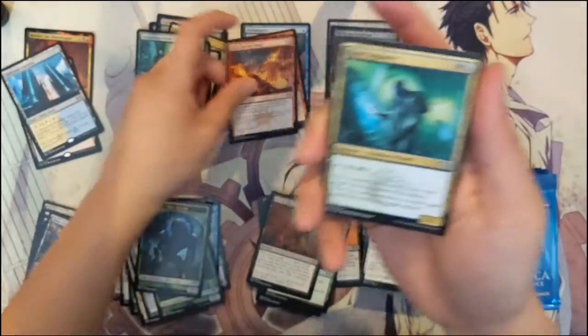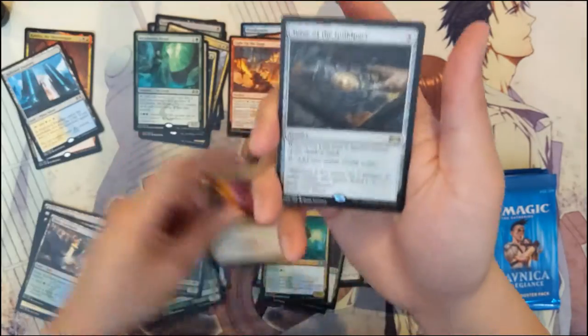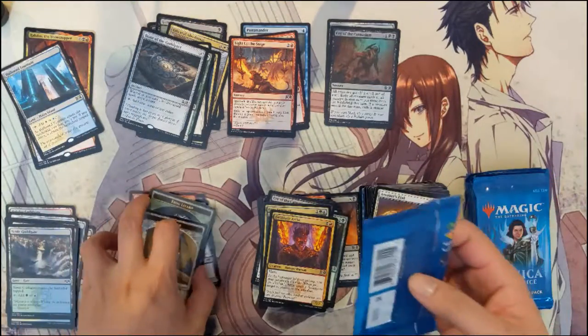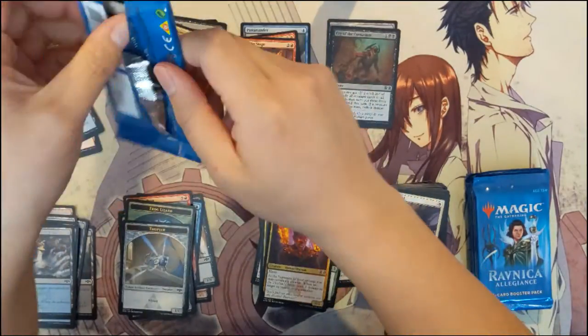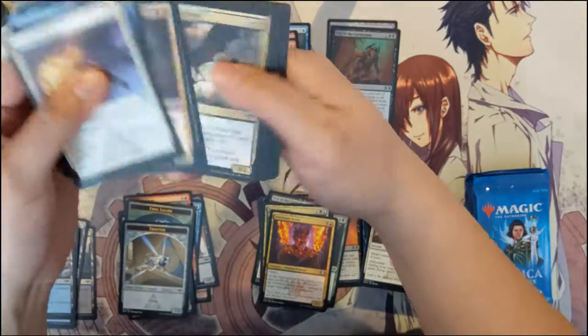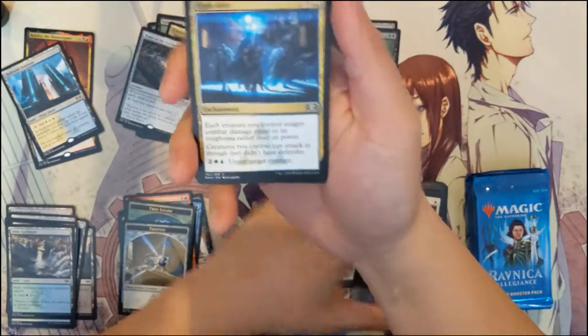Light Up the Stage again — nice. Geyer Engineer, Fire Blade Artist, and the Tome of the Guildpact. The five-mana artifact can give you one mana. I guess it is a draw engine, but it's still too expensive.